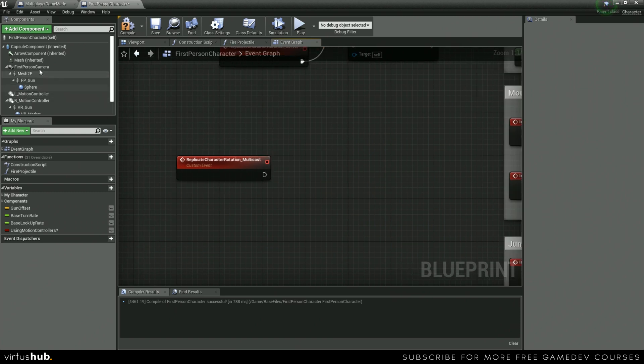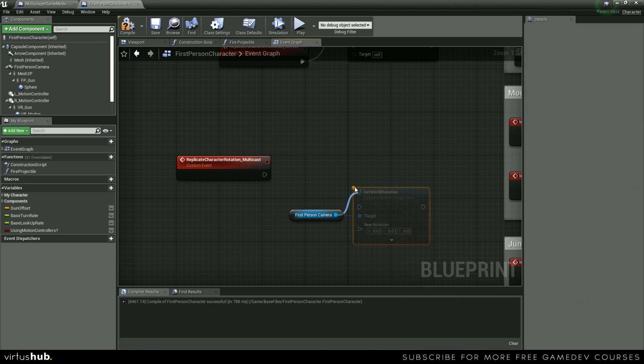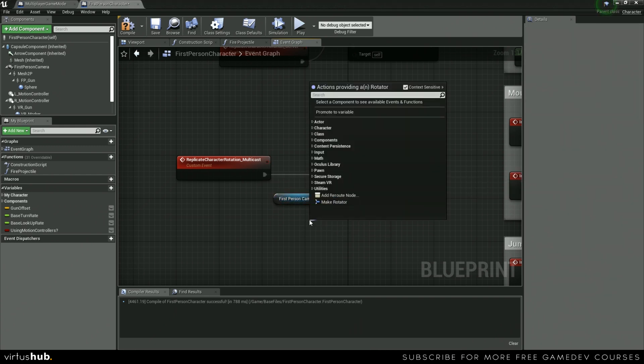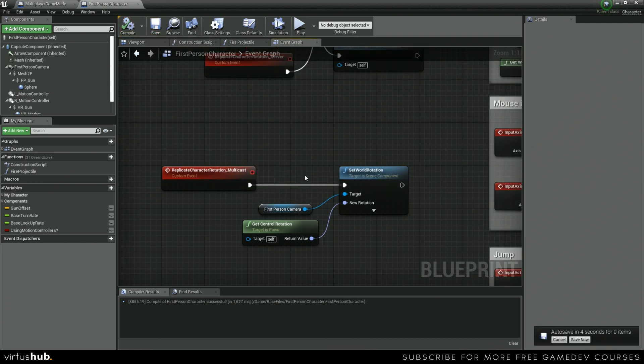Now that we have our multicast event — which runs on all clients — we're going to grab our First Person Camera, get a reference to it, and then use Set World Rotation. For the world rotation we drag off and use Get Control Rotation. We can save and compile that now.